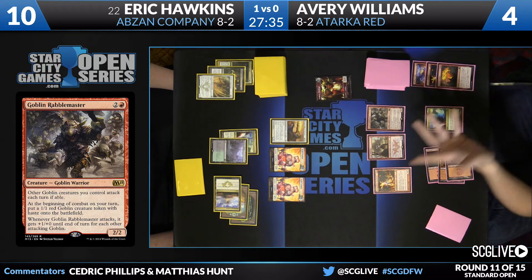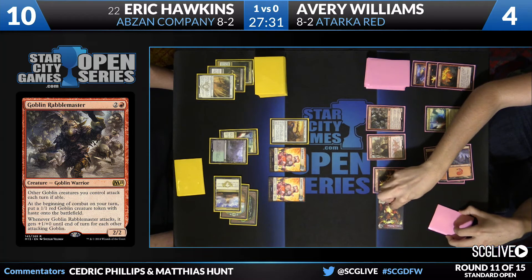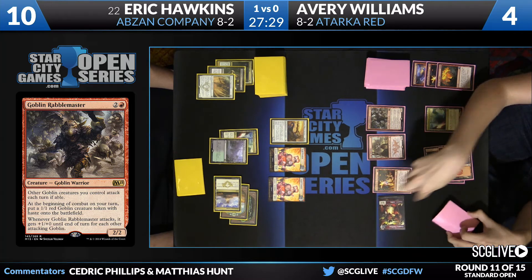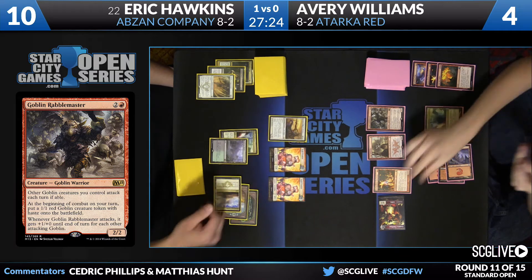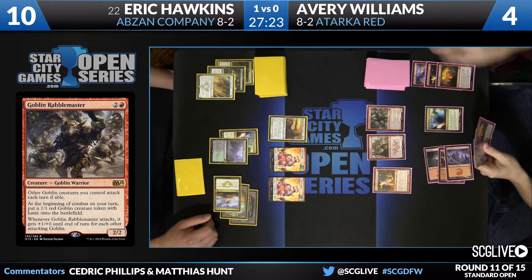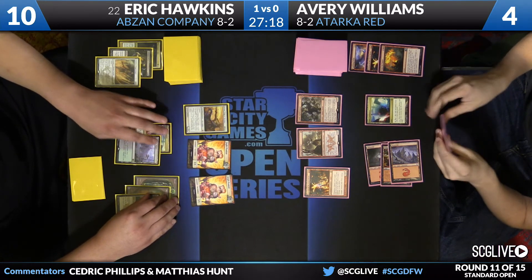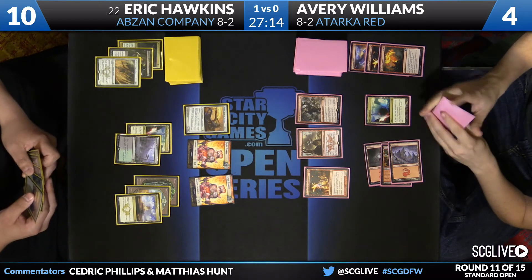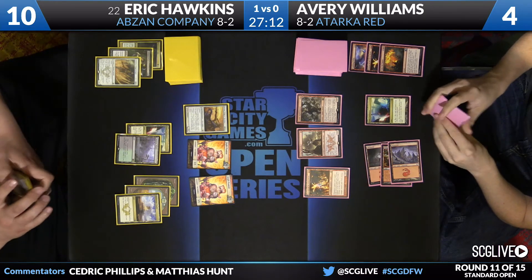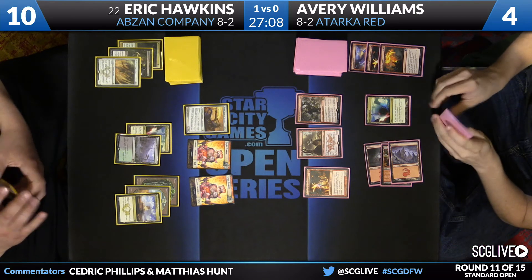If he Stokes Brumaz, he doesn't have many spells left to work with — his own Eidolon is a problem. Hawkins is at 10, Williams at 6. There are obviously no good attacks here. All that Avery can do is pass the turn back. Well, if you have to Stoke Brumaz, he may do it now — he could just tap four mana and do it now. Maybe throw in a convoke there, potentially. What I think he actually needs to do is get his own Eidolon off of the table.